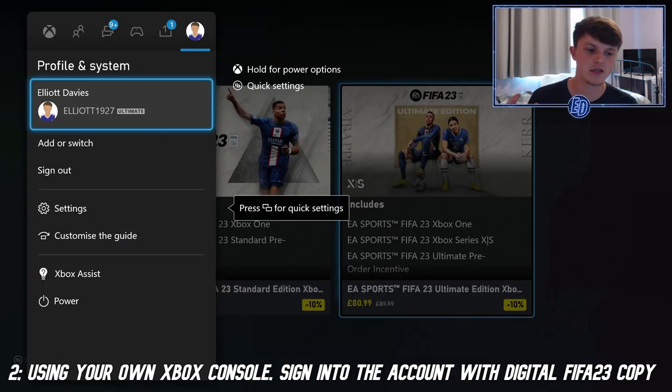Step two is using your own Xbox console — the one in your house or bedroom. Sign into the account that has FIFA 23 on it. So if it's your mate's account, get them to send you their password. You obviously have to trust them. I do this all the time.